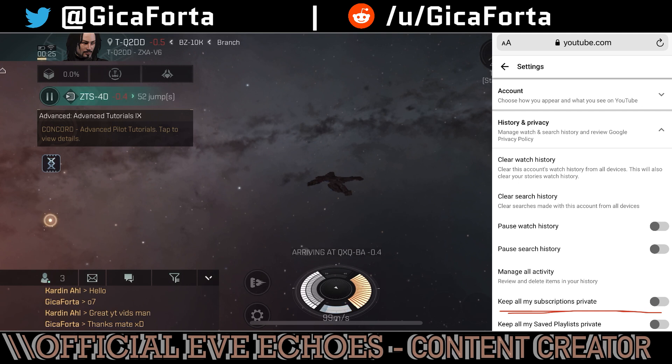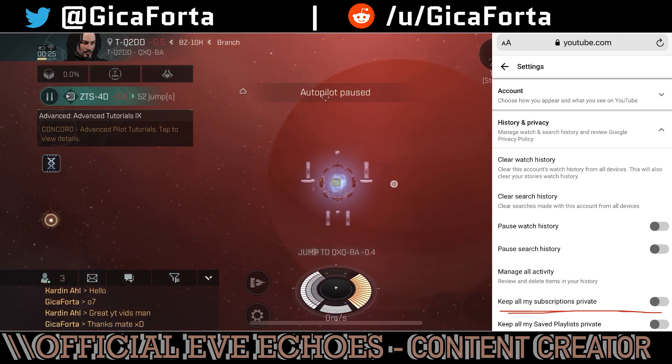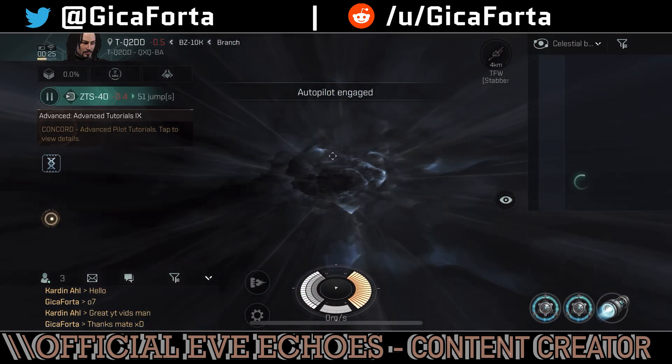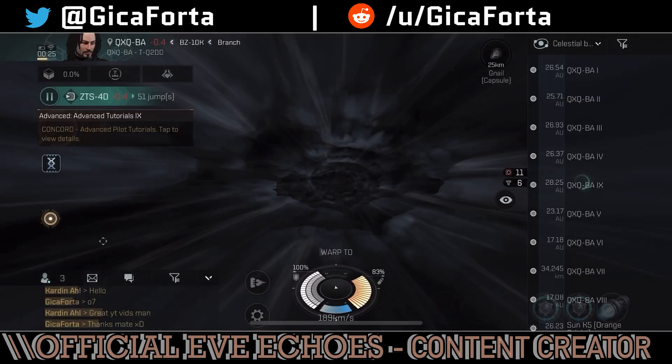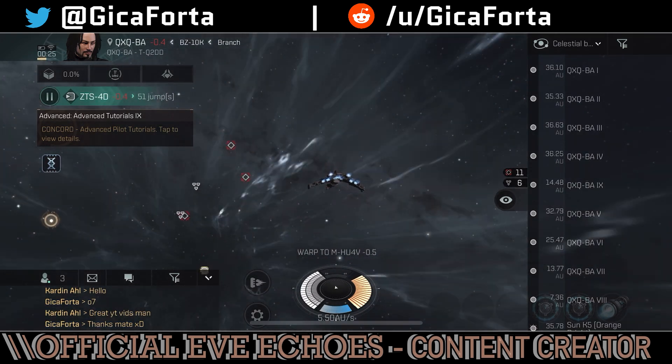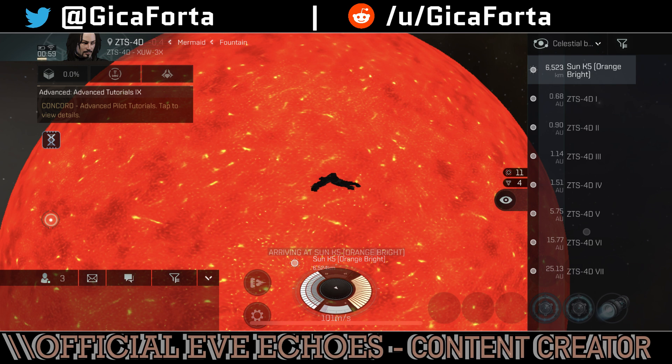Number three: for each system visited, you'll need to provide two separate screenshots. One screenshot will be while sitting at the sun with your overview panel opened and the celestials clearly visible in that overview panel, and of course with the top left corner clock visible as well.